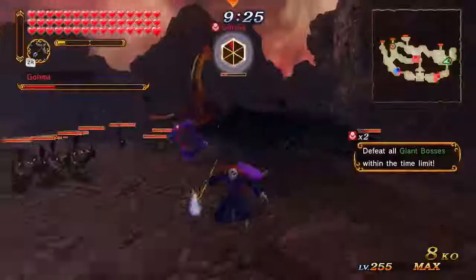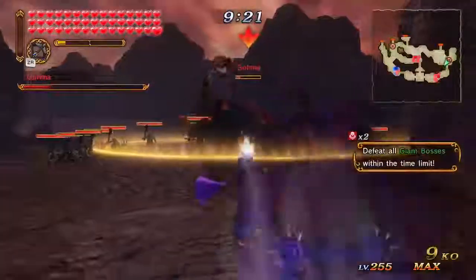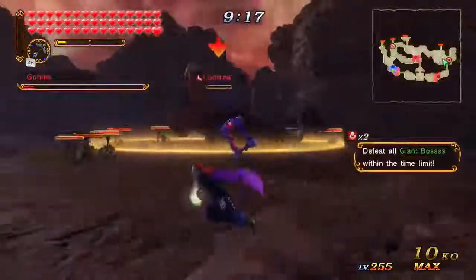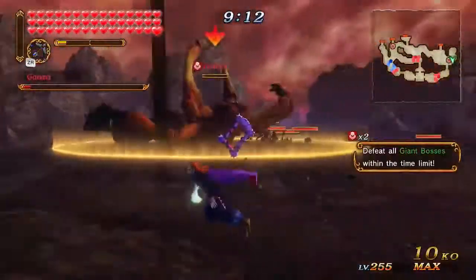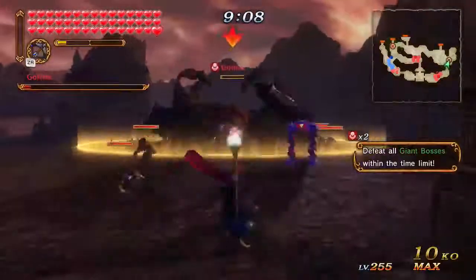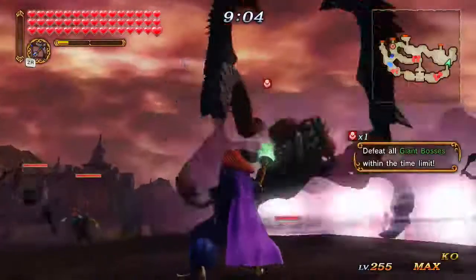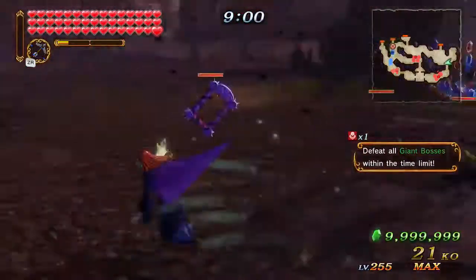Then Y Y and chip him down to one bar. Keep some distance when you do this because he moves forward a little bit. The Y Y Y X doesn't have much range, so you have to space yourself properly. Use the Y string to get things going — it has the paintings flying.